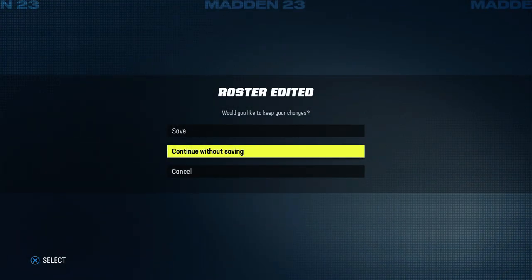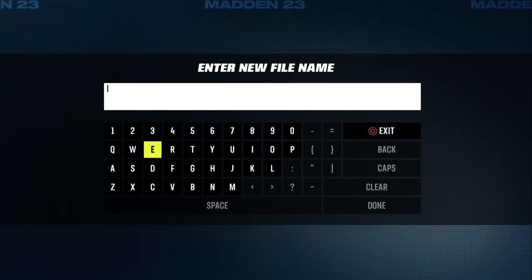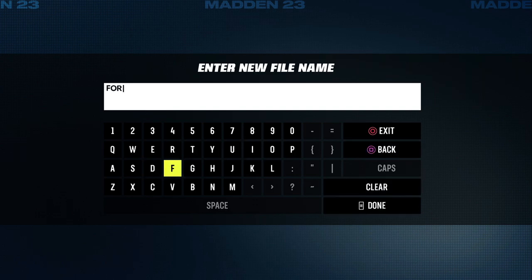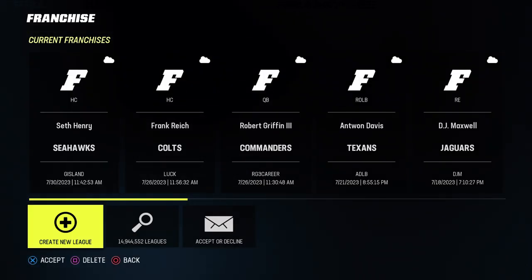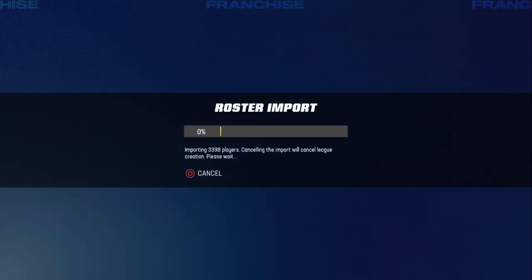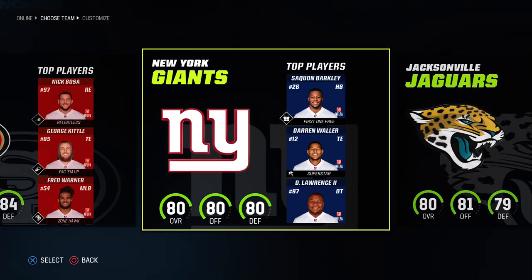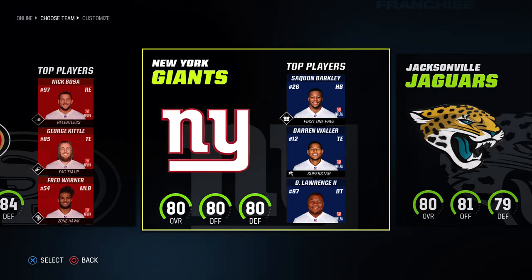When you finish with that, go ahead and press circle, go to save, and save it as a new file. Give it a name you'll remember. Now that you've saved it, go to franchise mode and choose create a new franchise, then choose use active roster - it's going to download the roster you loaded in and you're going to be good.